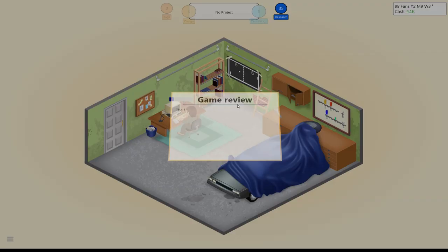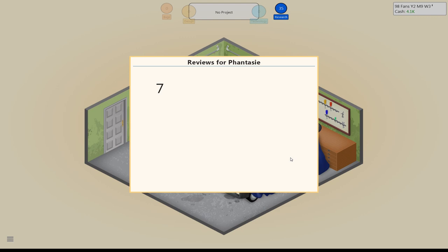All right, so how did we do here? I was expecting more than that — I was expecting like sevens or eights. Really? People? Okay, there we go. Oh, Game Hero gave us an eight. There we go, much better. Now that should sell pretty well.